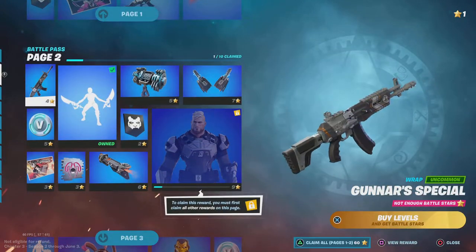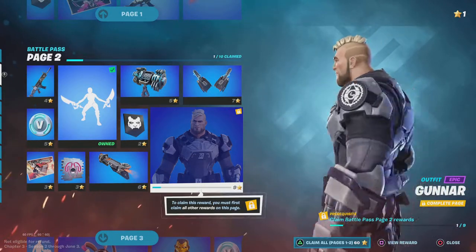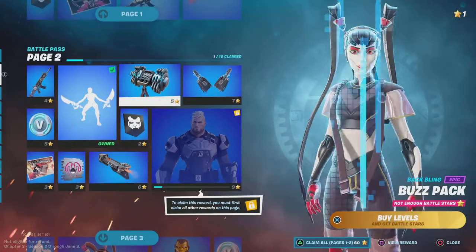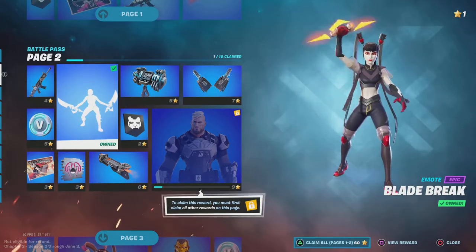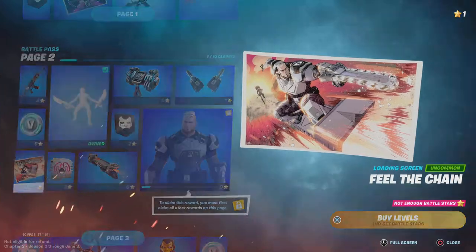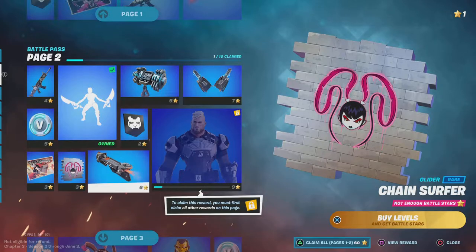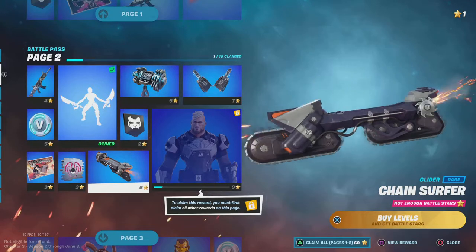We got the wrap. Gunner Special — I didn't know this skin was in the game. No one told me this was going to be a skin. This skin looks insane. These P-Axes look cool, and the Downfall as well. The Backling looks cool. And the glider — oh, this is a clean glider. I like this glider. This is probably one of my favorite gliders right now.